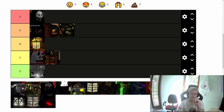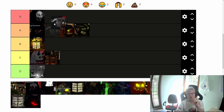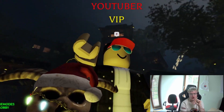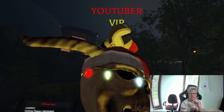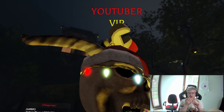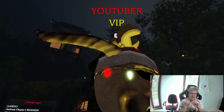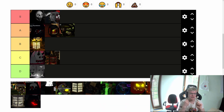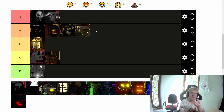Now we are moving to the Krampus lantern. The light range is very good, and the most impressive thing is the animation — you have a monster moving its mouth and cold breath coming out. That animation is very cool, so I will put it into A tier.